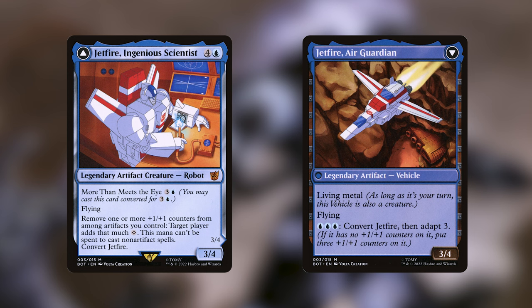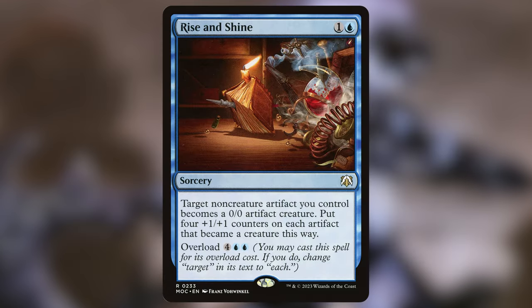Jetfire is not useless if we don't have the counters since it can put them on itself, but it's a great ramp piece if we can get the other synergies working as well. And last we have Rise and Shine. I've included this one because we have a lot of artifact creatures but also a lot of non-artifact creatures. I want to have a contingency in case we don't have a bunch of creatures on the board, and this can help us secure a surprise win.